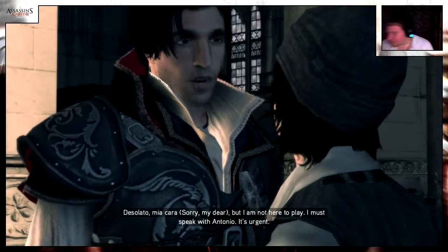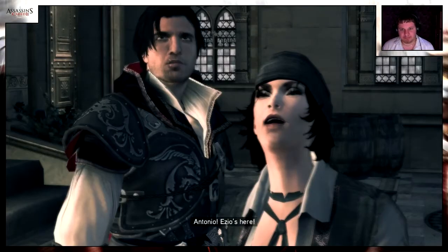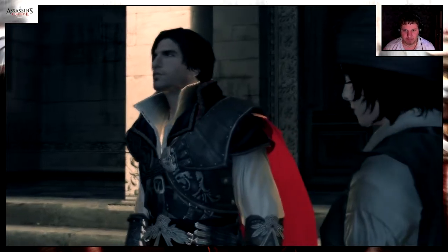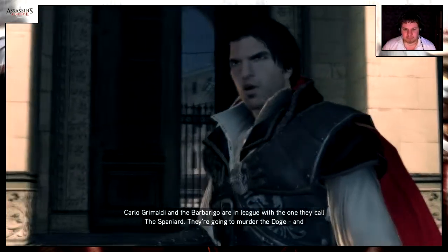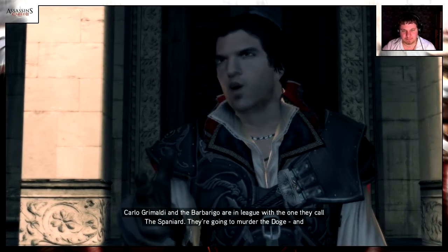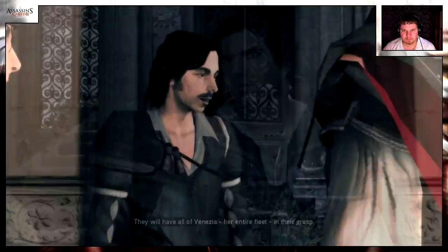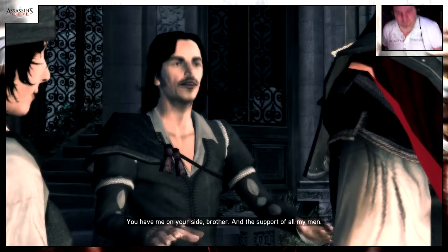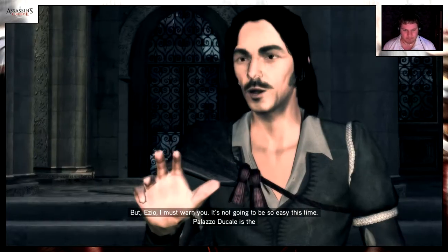I must speak with Antonio — it's urgent. Antonio, Ezio's here. Ezio, is everything all right? Carlo Grimaldi and the Barbarigo are in league with the one they call the Spaniard. They're going to murder the Doge and replace him with one of their own. They will have all of Venezia and their entire fleet in their grasp. You have me on your side, brother, and the support of all my men and women. Grazie, amici.